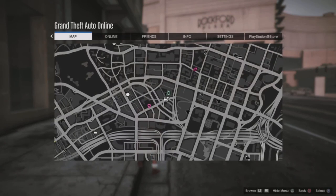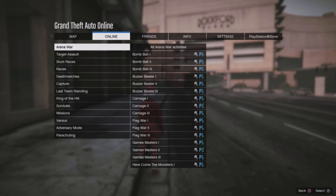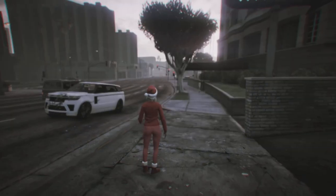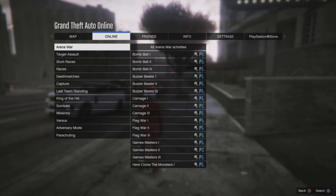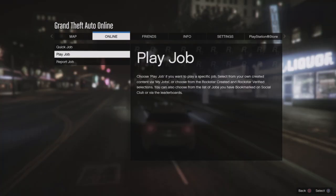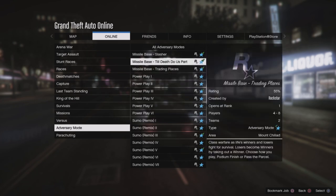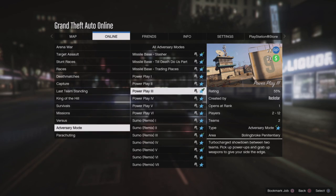The starter guide also includes double and triple money events. Go to Rockstar Created and every week there are new double and triple money jobs in the adversary mode section and other job sections as well. For example, this week we have the Powerplay adversary mode — go to the Rockstar Created menu, go to adversary mode, and play Powerplay. It will generate a lot of cash and RP since it's paying triple the usual amounts.